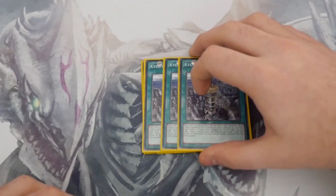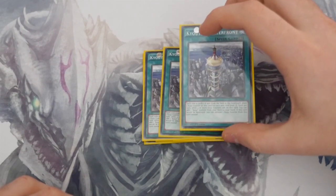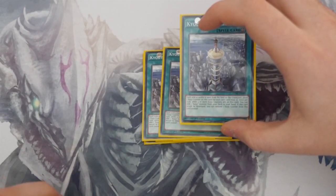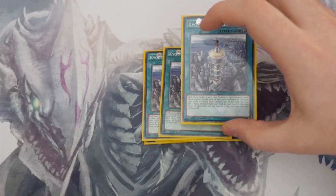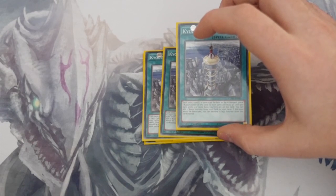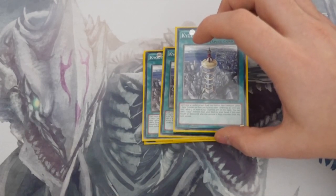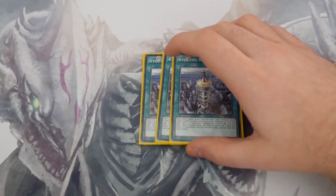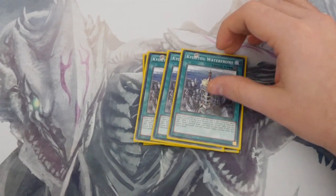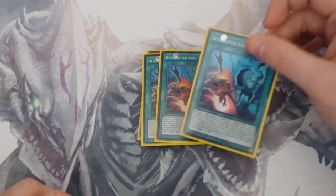Next is Kaiju Waterfront — the field spell for your Kaijus. Every time a card is sent from the field to the graveyard, you place one Kaiju counter on this card, maximum five. Once per turn, while three or more Kaiju counters are on this card, you can add a Kaiju monster from your deck to your hand. If this card would be destroyed, you can remove one Kaiju counter instead. An absolute beast of a card.